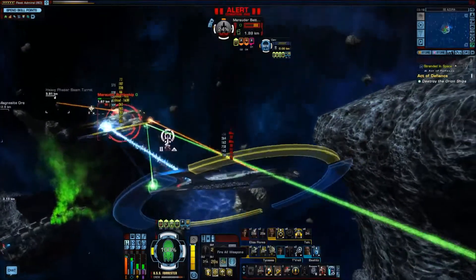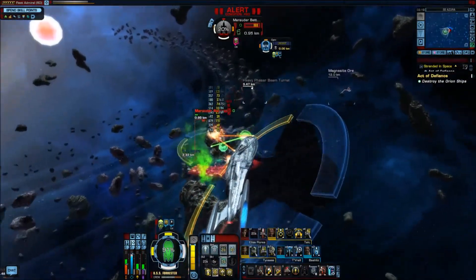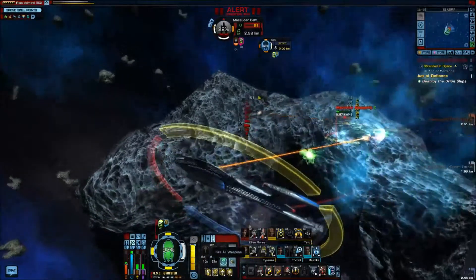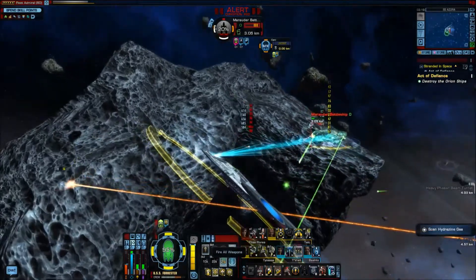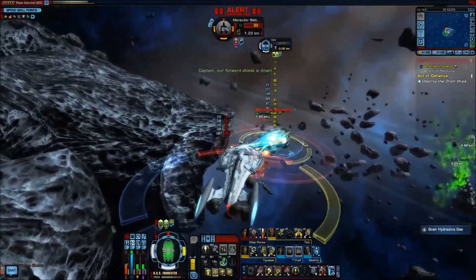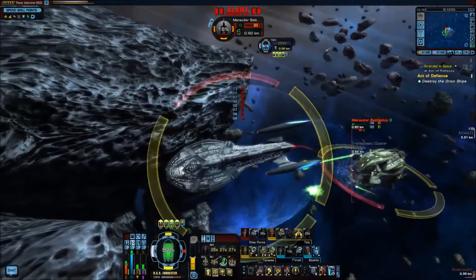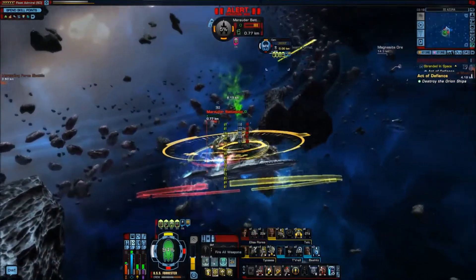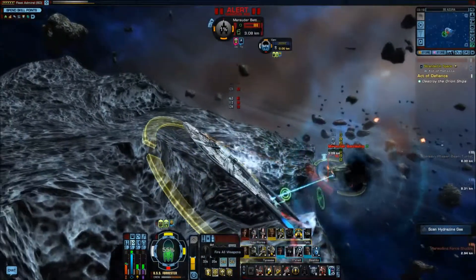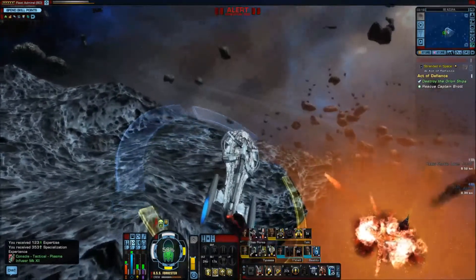Increase power to healing. Ouch — our port shield is down. Increase power to shields. Tractor beam locked on, tachyon beam leveled to strip their shields. Frontal shield's down — not good. Ouch! At least the Marauders are definitely in worse shape than we are. What was that — I think I just shot myself in the foot with my own weapons. A plasma infuser Mark 12 — won't be much good for us, but we can sell that for a pretty penny.